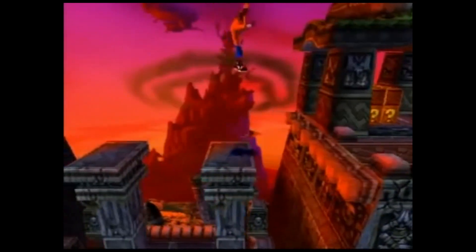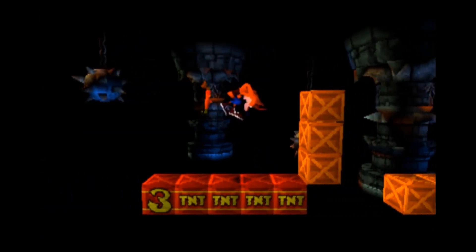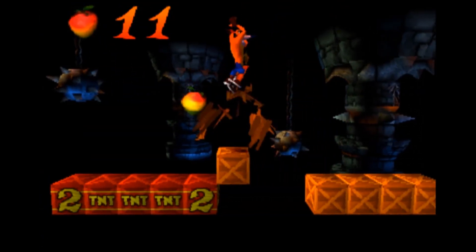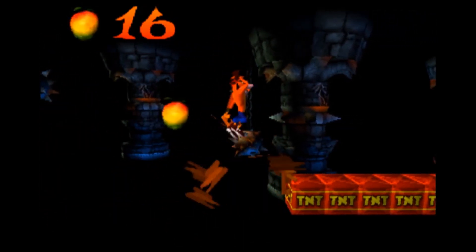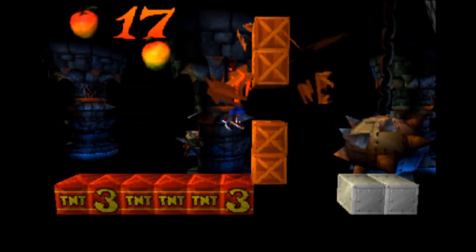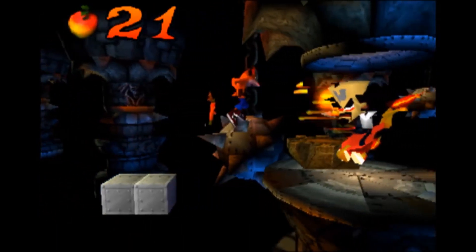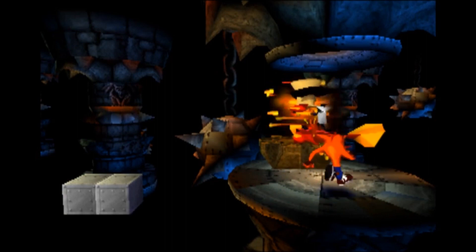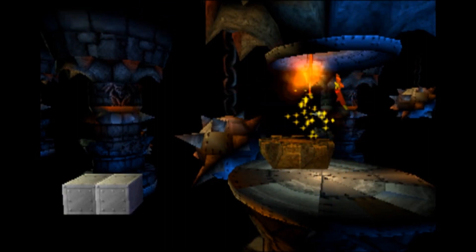The level also has one of the two Cortex bonus levels, where you attempt to gain the key that unlocks a hidden level — but you only get to attempt that once. And only once. But if you fail, you can always play through Sunset Vista again just to have another go at that bonus level.